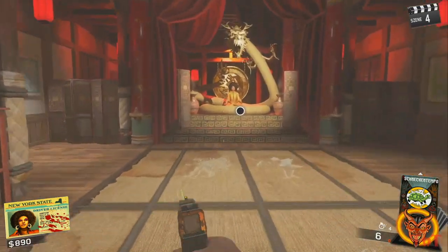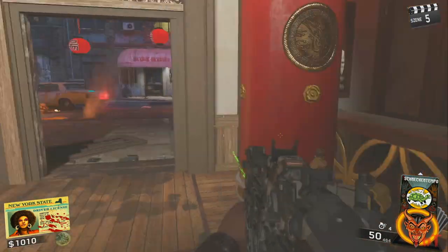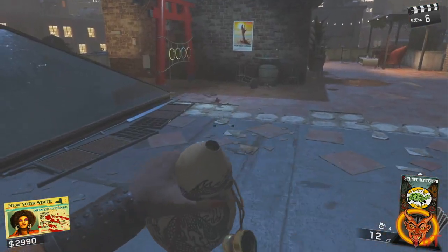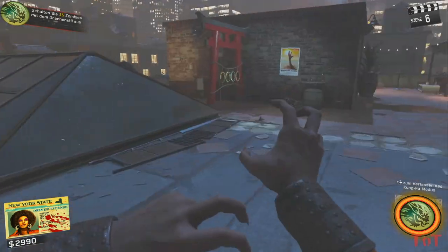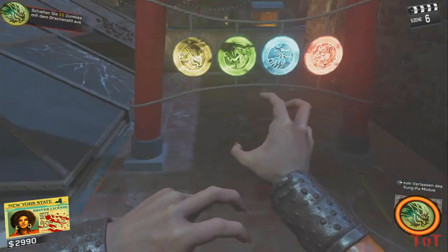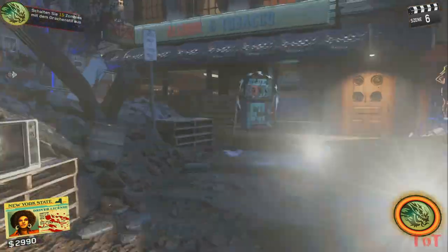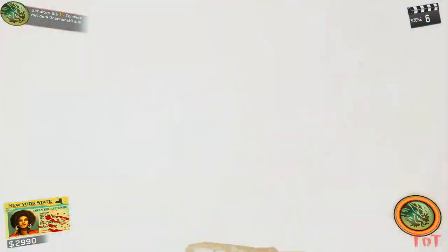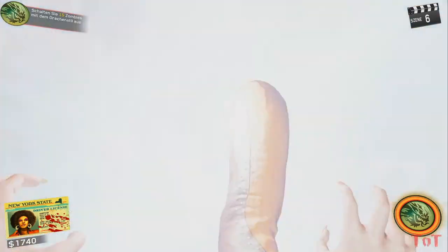Ab Runde 5 bekommt ihr im Tempel, wo die alte Dame sitzt, eure Fähigkeiten. Nehmt diese auf und setzt die Kung-Fu-Kräfte ein. Auf der Map befinden sich überall verteilt Türen, die ihr mit euren Fähigkeiten auftreten könnt. Entweder sind es alte Holztüren mit vier Symbolen drauf oder Türen mit solchen vierfarbigen Talern, die man quasi überhaupt nicht übersehen kann.